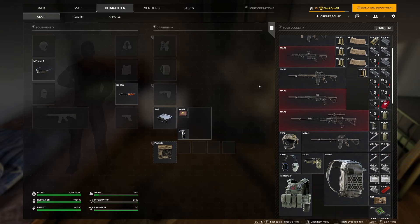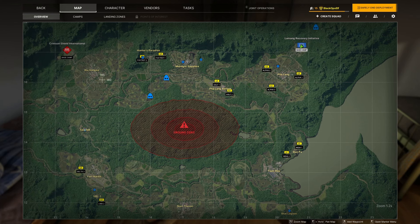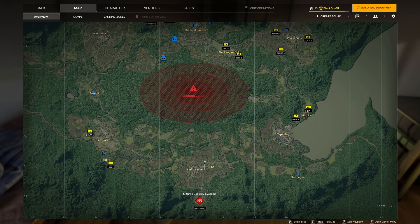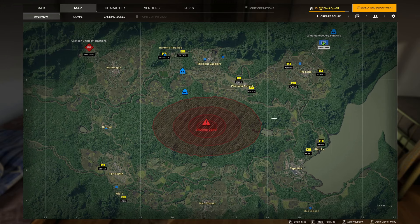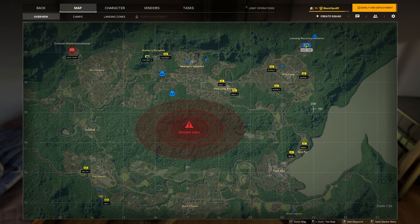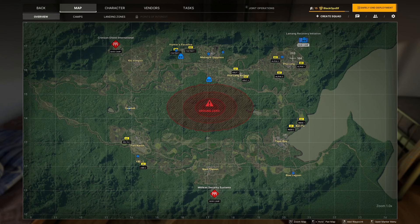First, think about the area you're going into and what the mission is. If you're going to a starter location — Lemanh, Key Vongsa, Namthaven, any of the starting towns — soft point ammo is acceptable and you can skimp a little on armor. But anywhere else, you're going to want to pony up. Even in starting towns there are rifle caliber weapons, and more armor is never a bad thing unless it really slows you down.